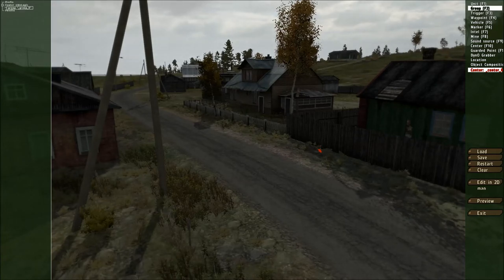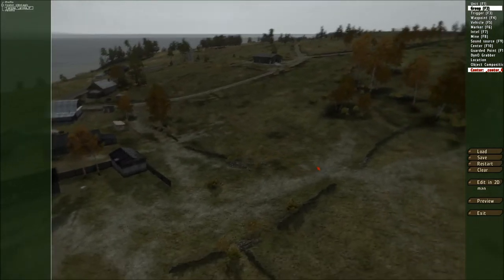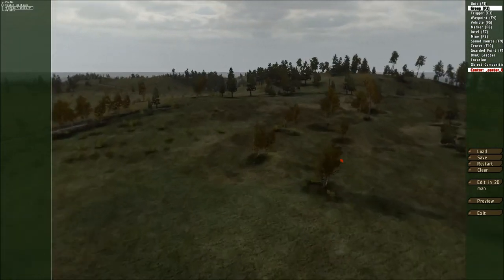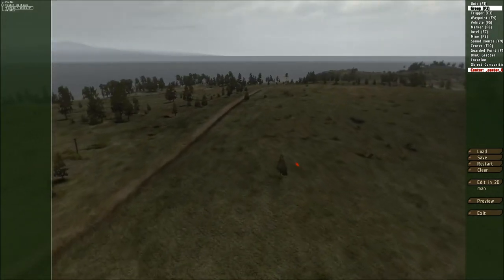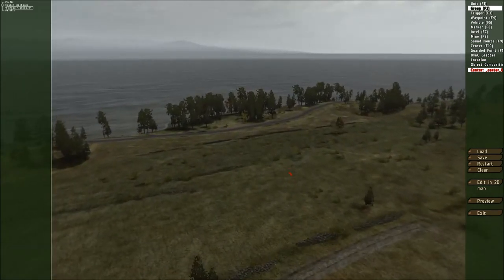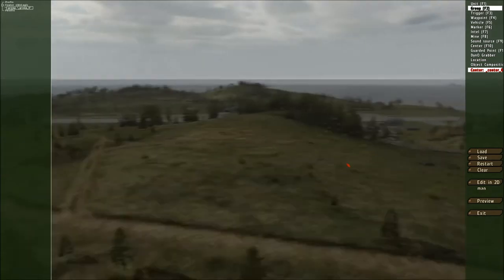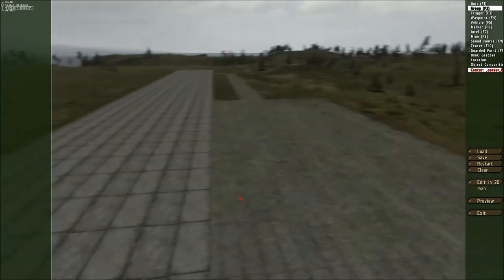Now that we're into this view, we can look around the environment using your Q, Z, W, A, S, D keys — it's pretty much the same as controlling a helicopter or jet in ArmA 2. You can press and hold those keys to move around. Shift will make you faster, and Control will make you very slow, which can help in making very fine movements. So we'll just move over to the main airfield to demonstrate this tool.